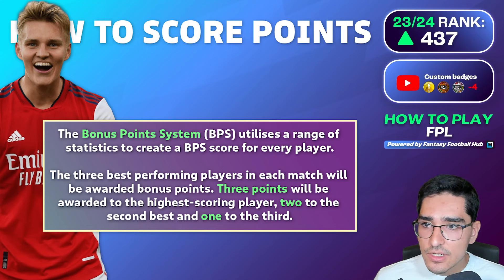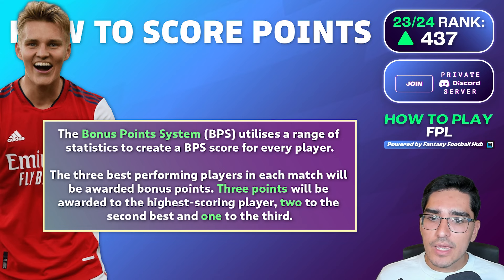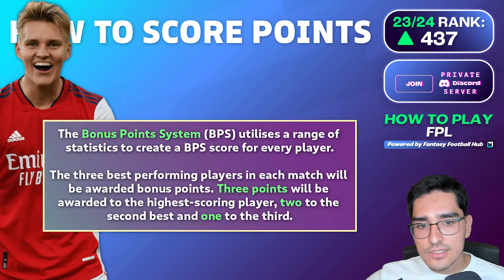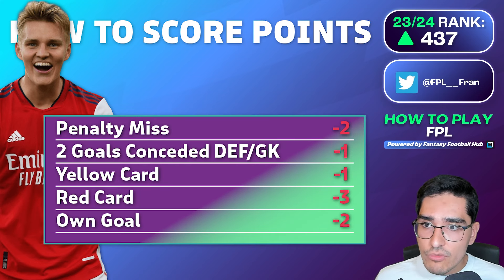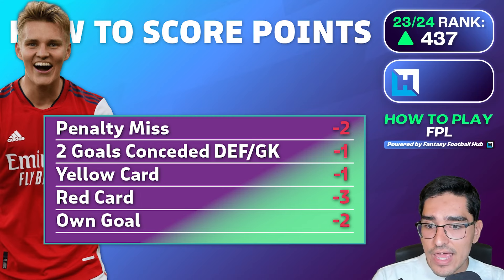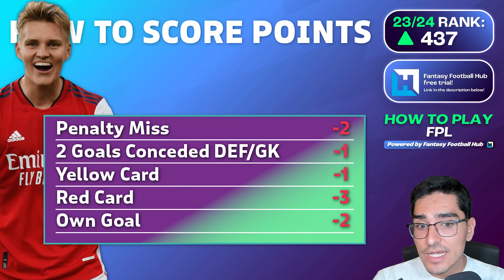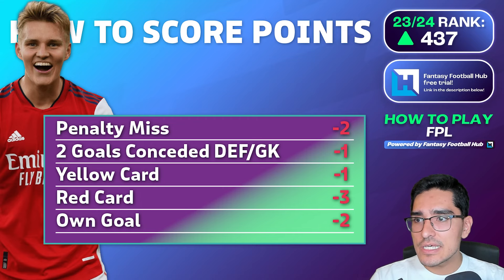For every two goals conceded, if you're a goalkeeper or defender, you get minus one point. This is why premium defenders are preferred — you're less likely to concede two-plus goals and more likely to keep clean sheets. For negative points generally, it's minus one for a yellow card, minus three for a red card, and minus two for an own goal. If you get a red card, you also concede additional points for every two goals your team concedes within that match — a significant extra penalty.